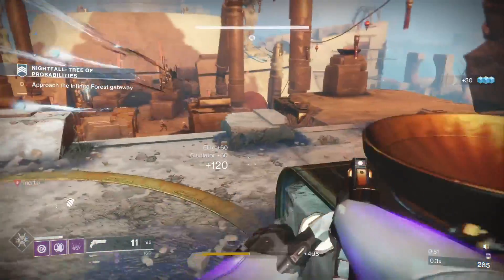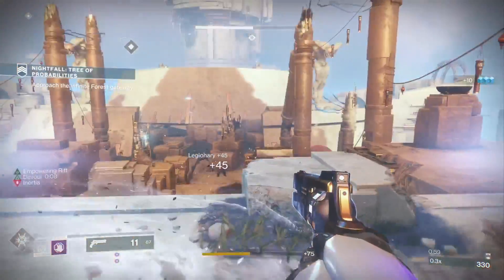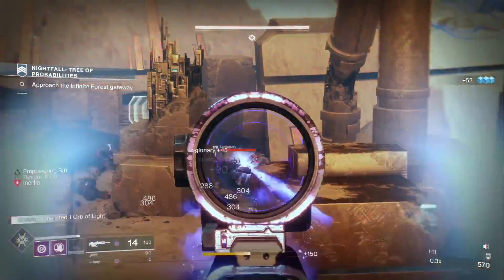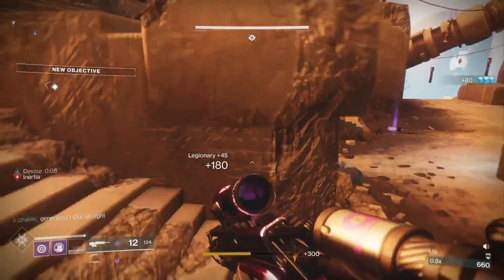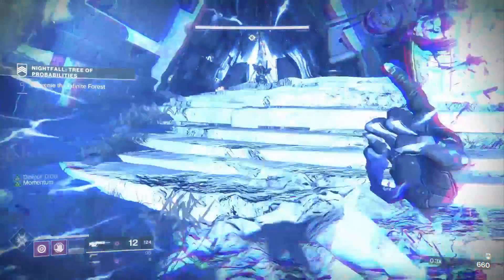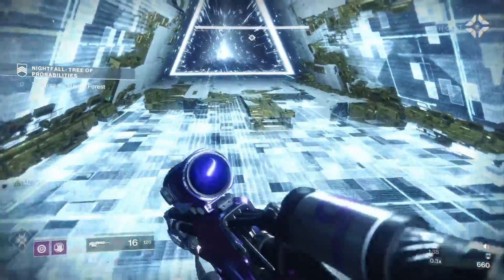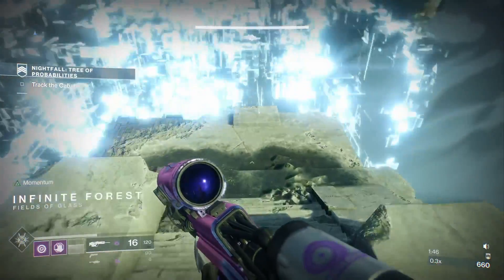Our first target is the Colossus — I like to take him first and then work with everything else. I activate Devour, then power and rift, and we get auto-reloads — the Devil's Ruin turns into a scout rifle effectively. They pushed me a bit much but this isn't a speedrun, just getting the run done. The Titan is probably better for speedrunning. And this is where Momentum comes in — this is why we picked it.